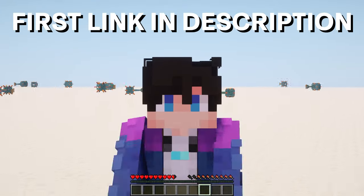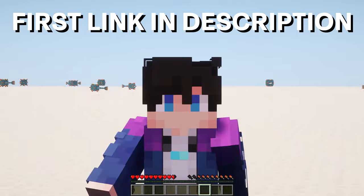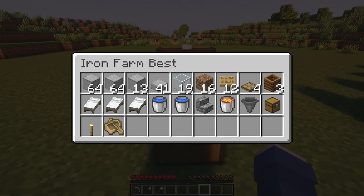If you want to get started right now, then click the first link in the description and get your free server today. Here are the materials for the farm. You can use any block and place a smooth stone, like dirt, cobblestone, or whatever you want.